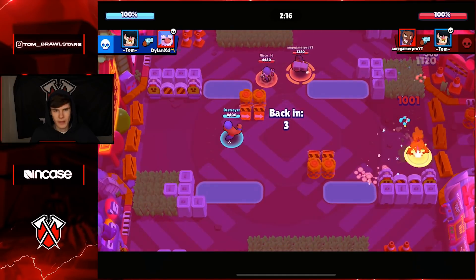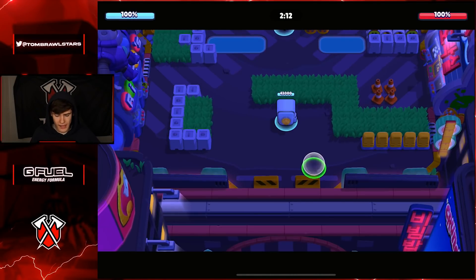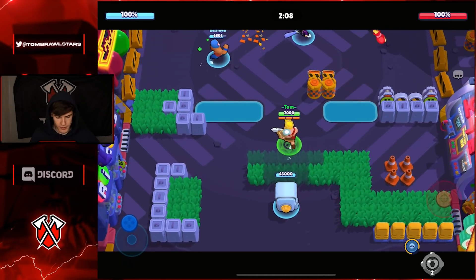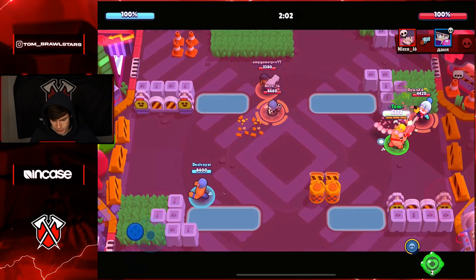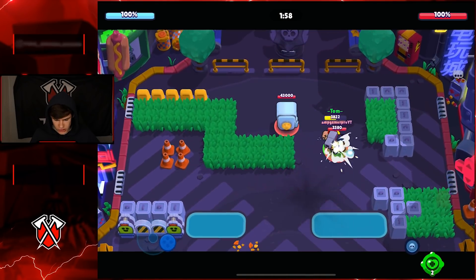The best mode for Bull is gonna be Heist, then the second best is Siege, and the third best is gonna be Brawl Ball. You only ever really want to push Bull on maps that have a lot of walls that are pretty closed in. This is an example of a Heist map, but a bad one for Bull.